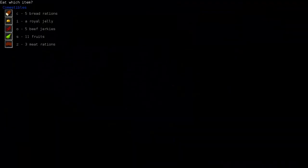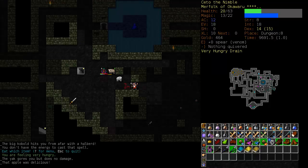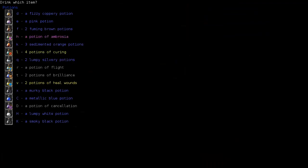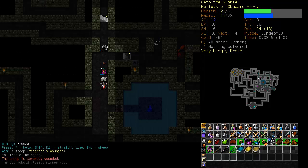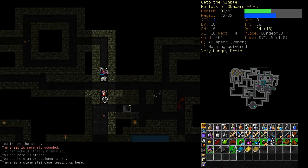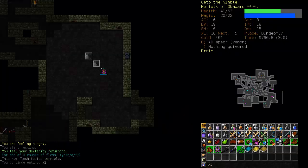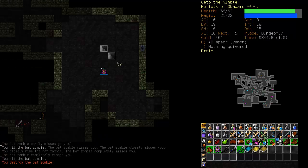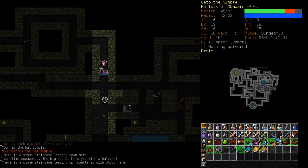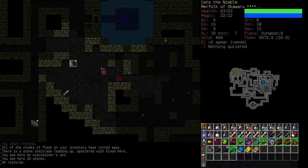Oh, we're starving. Are we getting hit with a halberd too? Yes, we are. Let's just get out of here. Let's heal wounds. I don't know why I decided just to stand there and take all that damage. Let's bring the sheave upstairs — hopefully we can eat it, and we can. Let's get our Spear of Venom and kill this thing. And there goes the draining. Good.